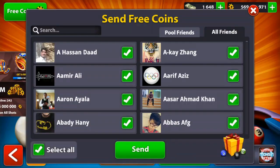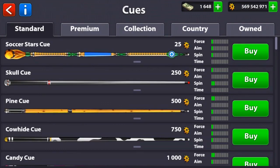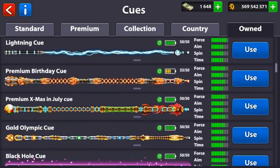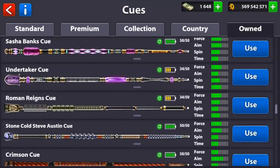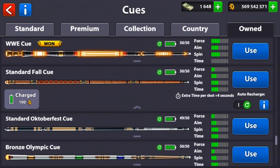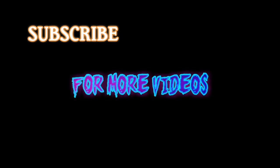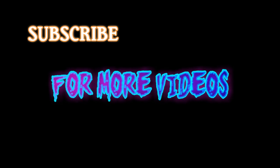If you guys want me to do a gameplay with the advanced cue or standard cue, let me know in the comments below. Aim for at least 200 likes on this video — we didn't play great but we ended up winning by beating a level 379. I'll also show you the advanced four cue: we're not doing gameplay with it but the only good thing in the advanced four cue is the extra time of seven. The standard four cue — it's just not a good cue, so we're not doing gameplay with it. I hope you enjoyed this video. See you guys later, take care and peace out.